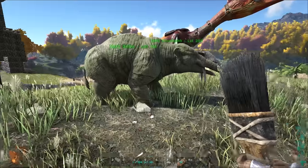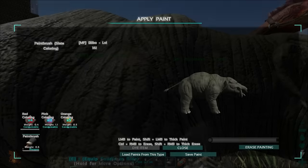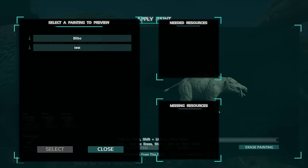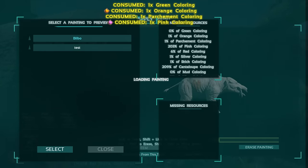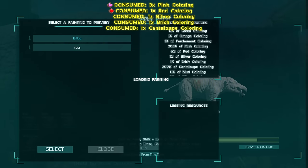We're back in the game with our pig, our paintbrush, and our custom paint. All we have to do is swipe our pig again and select Load Paints From File. Remember I had 'test' before but now our new one is called Bilbo. It's going to look under our resources and check if we have all the paint we need — if it says missing resources, you need to create more dye of that color. Just click Select and it will do the rest — you can see it start painting the animal, and there's already a heart there on the side.